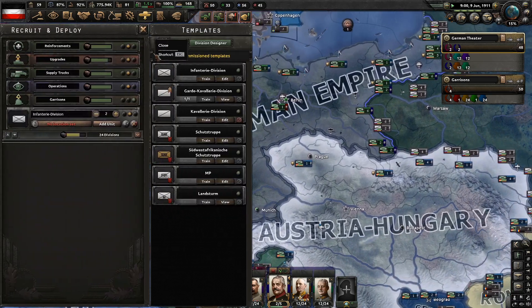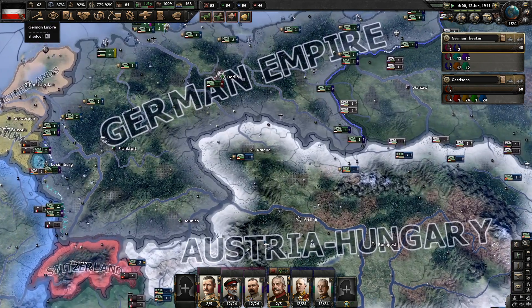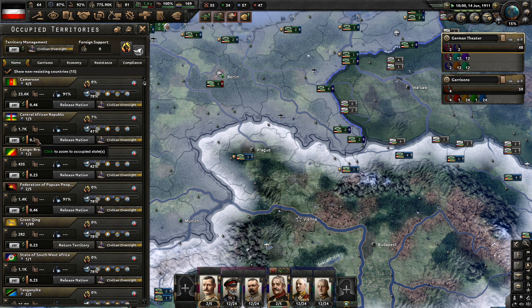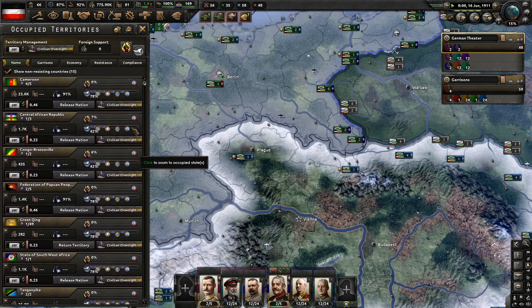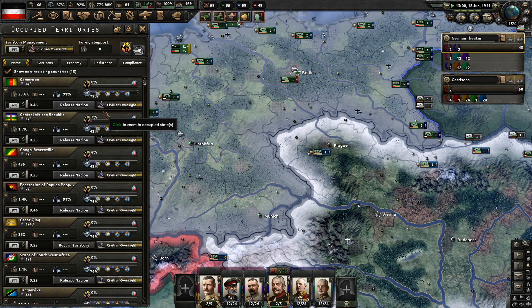We have some troops we can deploy, but I think we'll wait for the entire army to be filled out first. Let's check our occupation laws — everything is on civilian oversight, of course, and we are going for compliance in all these different states. We're doing well on compliance at 40-40, so we can keep it on civilian oversight. Resistance is super low — it's only here in the new republics that we got a little bit.